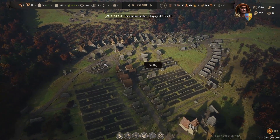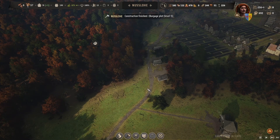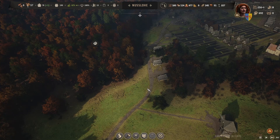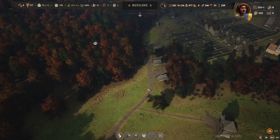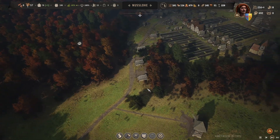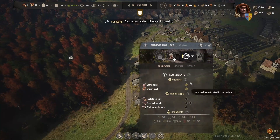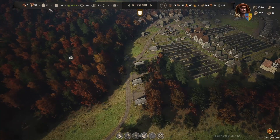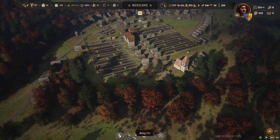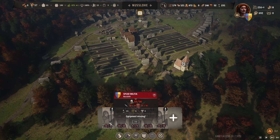We're actually at 256 population. I think in the next video we can actually start settling the other region. Like I said I would like to get more upgrades done here as well. But if we can get set up in the other region, then at least we can stop importing hops and have them transported over here instead. All of the houses are built now — we've actually got 81 houses, which is pretty cool. We just need more people coming in.